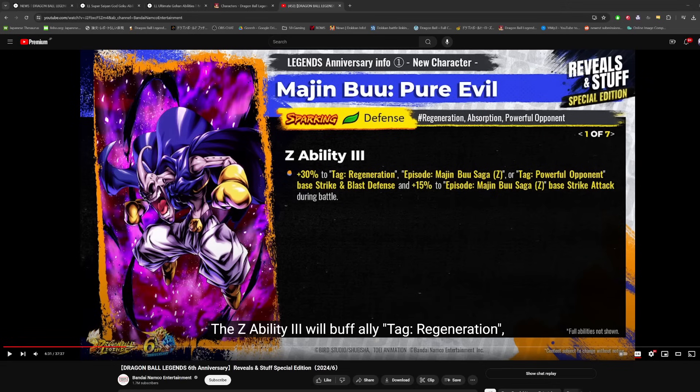Hey guys, we're going to do our best to take a look at some of the mechanics coming with Evil Boo and Beerus, because these are going to be the two 1% sparking characters on the LF God Goku banner and the LF Ultimate Gohan banner. We'll start with Evil Boo and then move on to Beerus. I'm also going to quickly talk about the Platinum equipment at the end of the video as well.